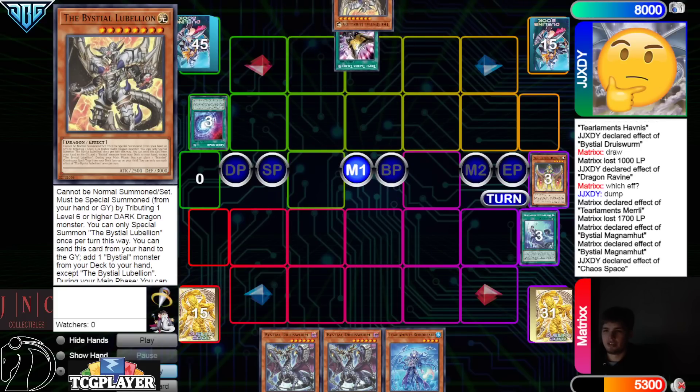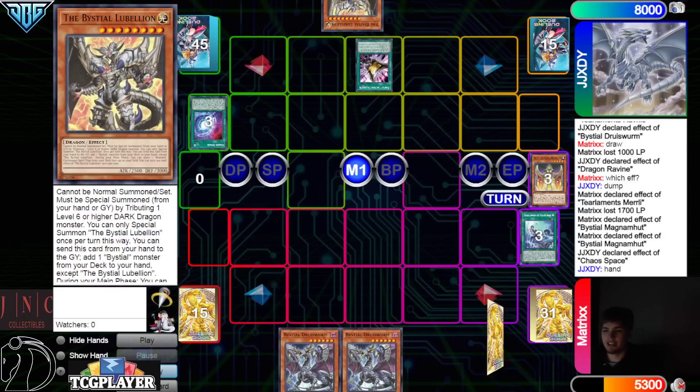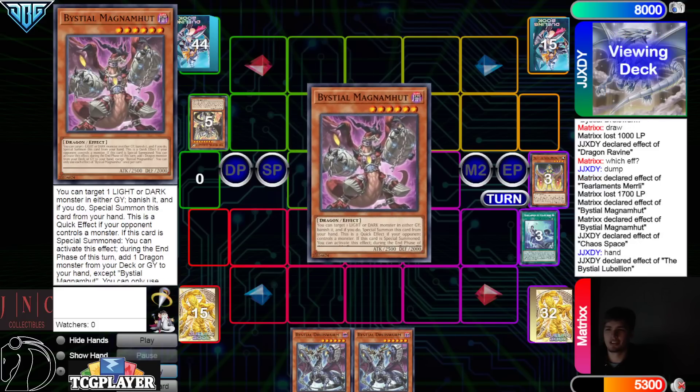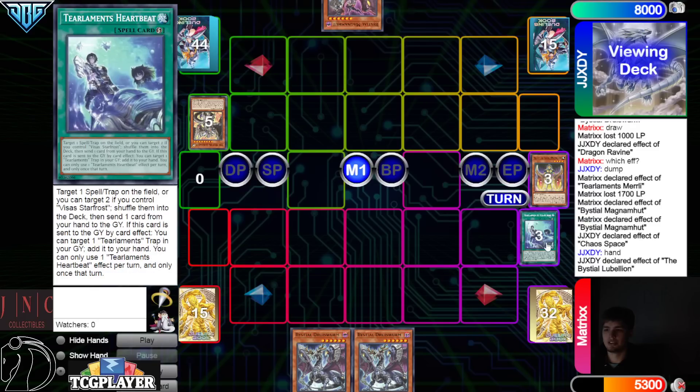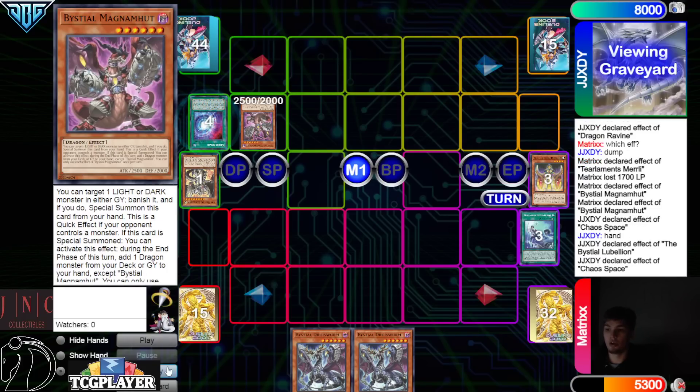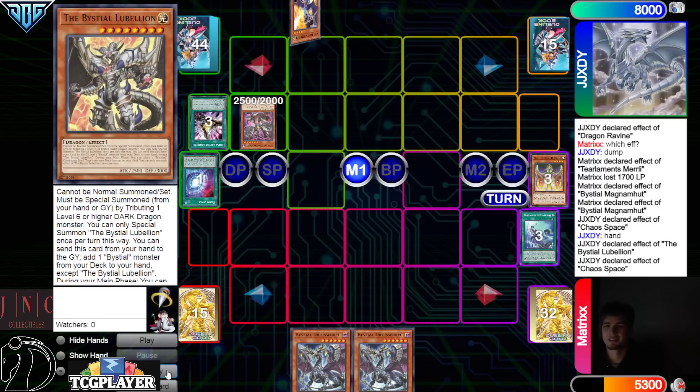Grab Lubelion, activate Talent — stick at the hand, put back Rhino — then activate Lubelion effect, discard, go search Magma. This is a good back and forth game. Banish to summon, then Chaos Space — wait, Magma effect — oh no, Chaos Space put back for White Dragon, which isn't live. We attack it and they don't even try. They just forgot.